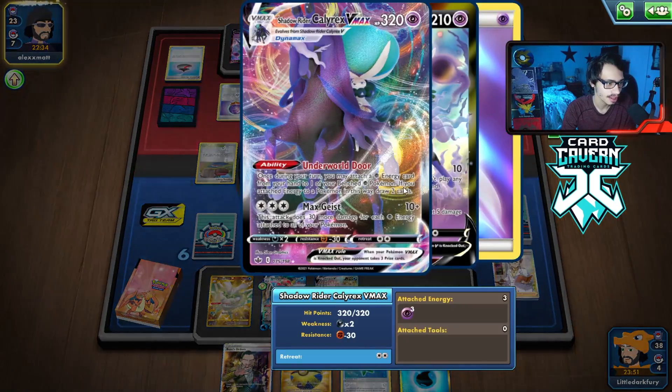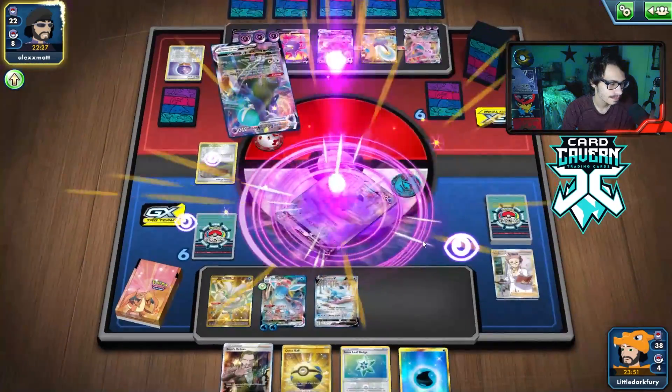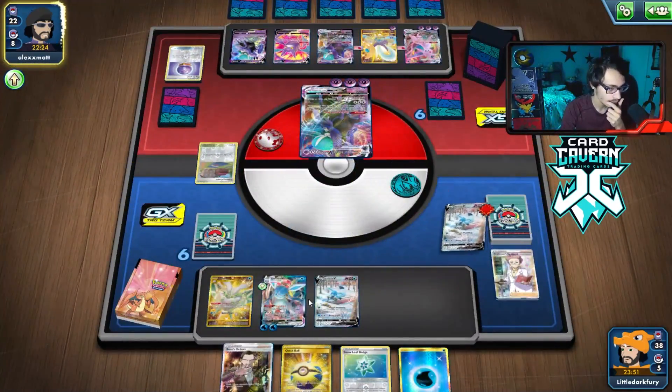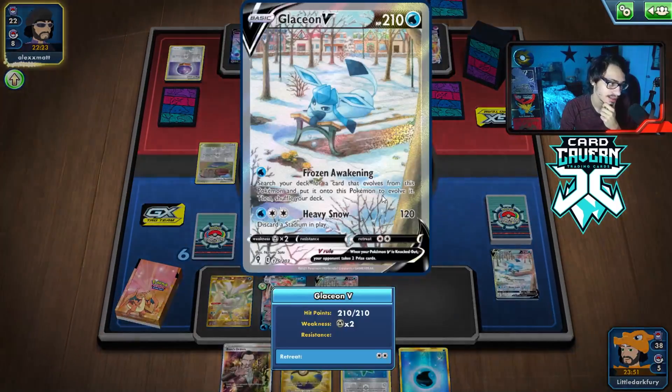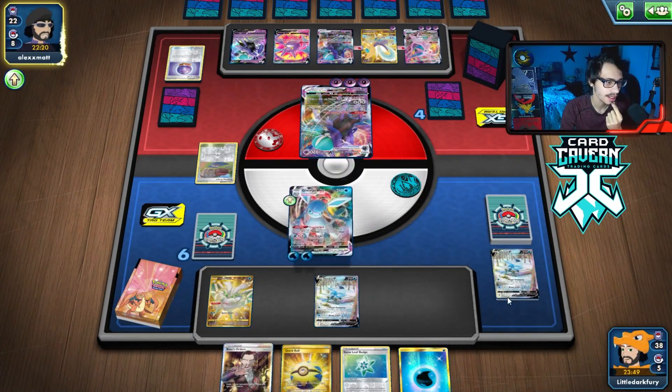Oh, they are going to go for Max Geist. I'm not even going to bother doing the math — I'm pretty sure it's a knockout. Yeah, I think they have a KO here. So that's fine. We need another VMAX down so they don't Boss KO this, but we'll see. We just got to be careful what we bench. Let's see if we top deck here.